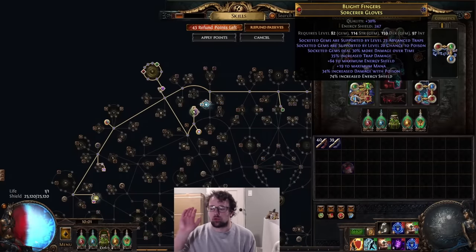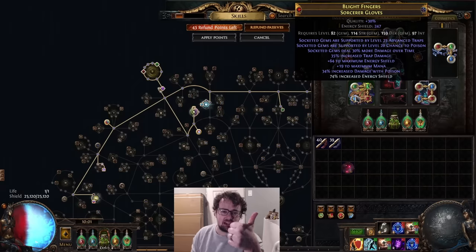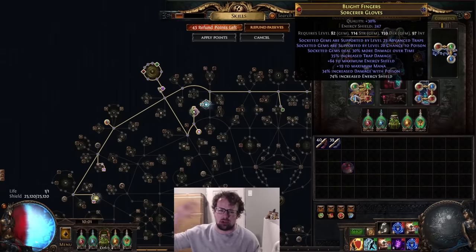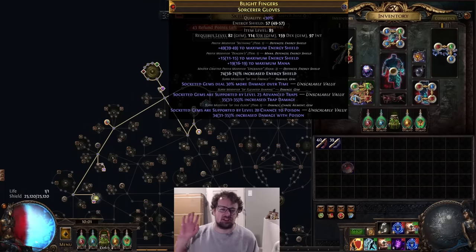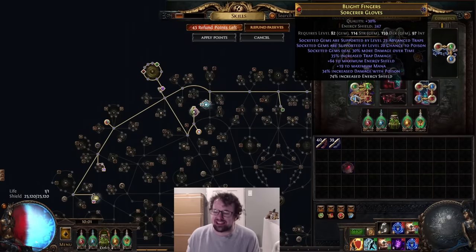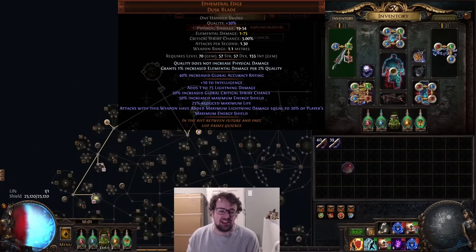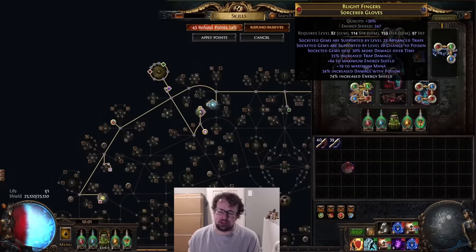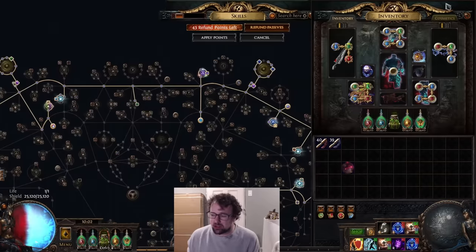Other upgrades involve re-rolling the implicit on our gloves. A lot of people ask how to craft these gloves — it's pretty simple: essence of Delirium until you hit Trap or Trap and Mine Damage, or Advanced Traps; both are decent. Advanced Traps is a little more QoL, Trap and Mine Damage is technically more single target — both are fine. Then you annul off the extra suffix, and once you have a free suffix and those two suffix mods, a Suffixes Can't Be Changed plus Reforge Chaos gives you about a 60% chance to hit Chance to Poison. We don't care whether it's level 16 or 20 — all we care about is the 40% chance to poison, because the flat damage from Chance to Poison is irrelevant when we're getting 20% of the base damage of our ES, which at 25k is about 5,000 base damage.